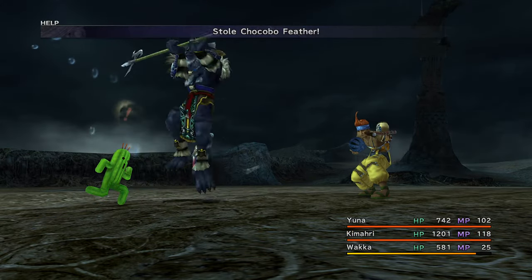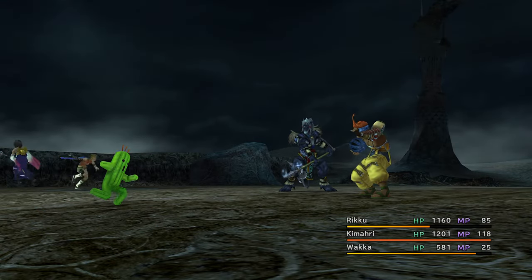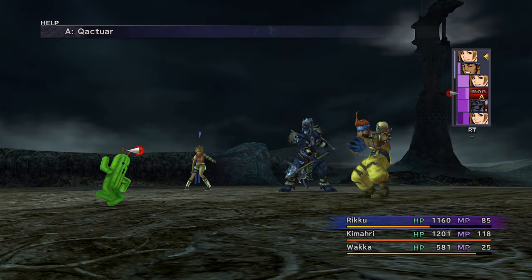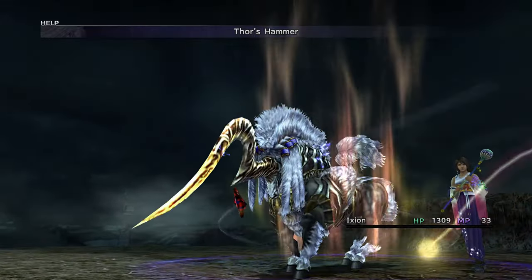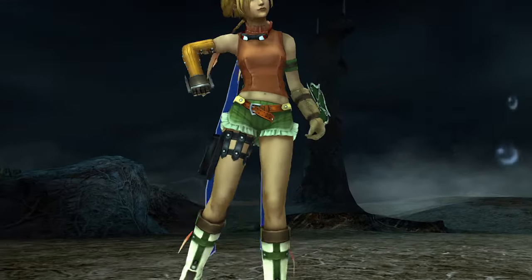You will start to encounter Cactars. Steal Chocobo Feathers and hit them with items or Overdrives to kill them. Use a Lightning Marble or an Aeon Overdrive to get an Overkill. Make sure to keep three or four Lightning Marbles — you'll need them for a future boss.